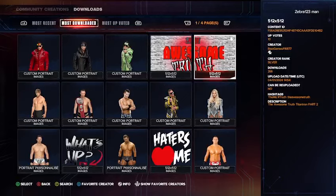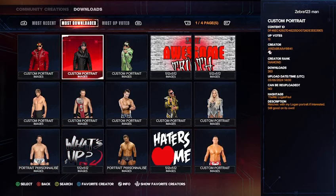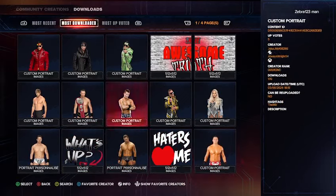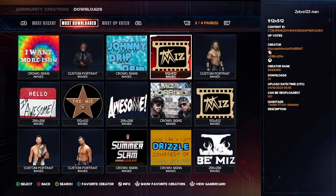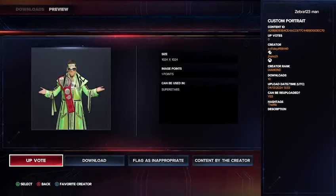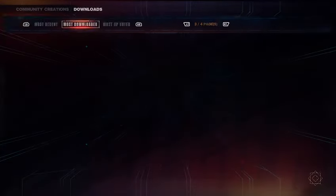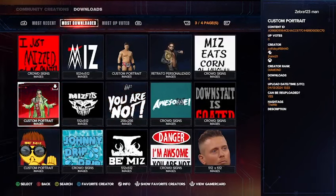For a Miz TitanTron image, find one that you like — it might take you a minute. I found this one here because he's actually holding the title. To find this, use the creator Axel Foley, hashtag 68440, and the hashtag for this is The Miz. So we've got everything downloaded. Let's go ahead and show you how to set up the Awesome Truth. But first we need to create the TitanTron.